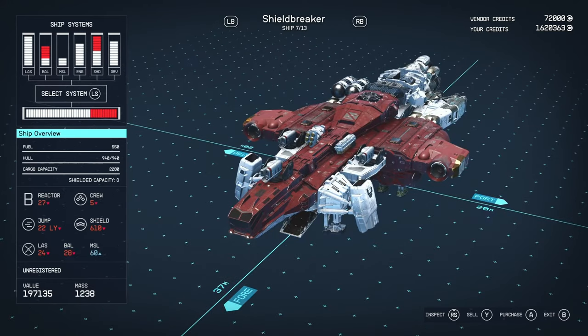All in all the Shield Breaker is a very cool and unique ship. It's got that Deimos vibe with some Nova Galactic flair and it's very bright red. If you're interested in a review I'll leave an annotation so you can open another tab. Anyway, let's get on to ship number two.